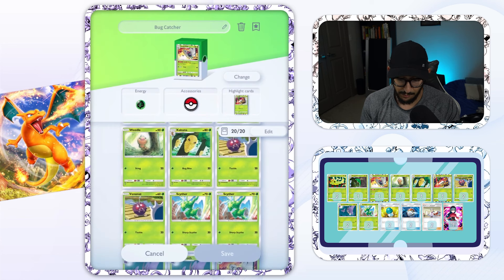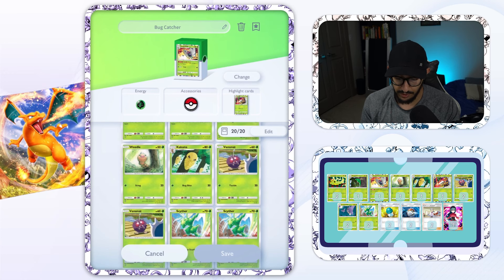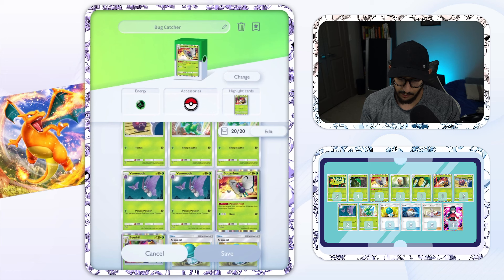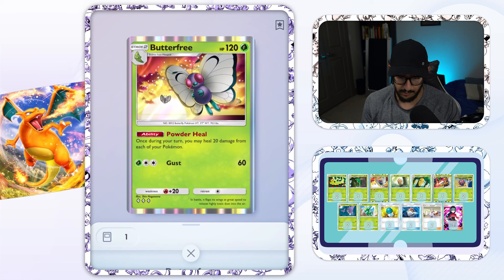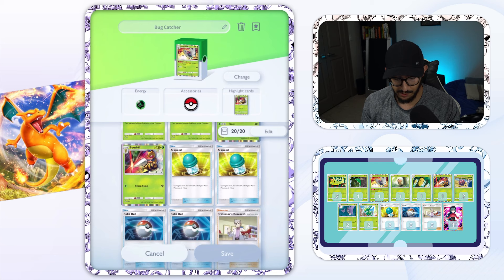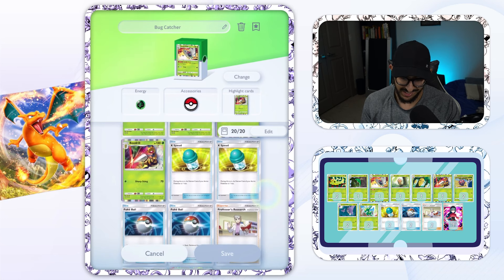The other Pokemon we have: two Scythers, two Venonats, two Venomoths that can poison opponents, and then of course that singular Butterfree that has the Powder Heal ability that can act as a potion for all of our Pokemon, which is really good. On top of that, we have two X Speed, two Pokeballs, two Professor Research, and a Sabrina.